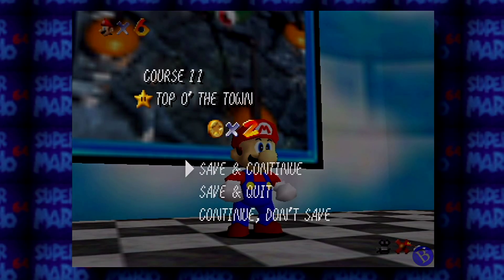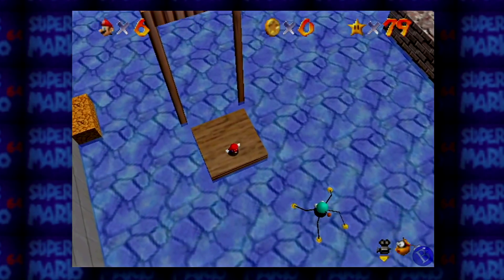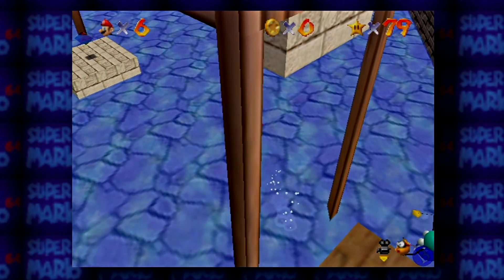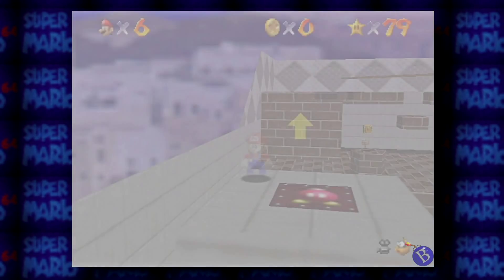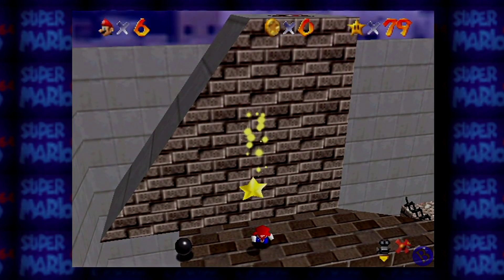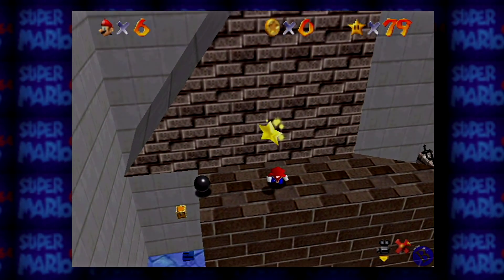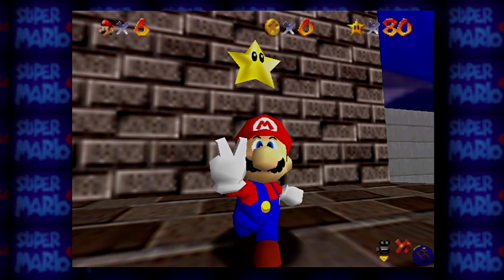Now next up is a very, very easy star to get. Let's hop into the lowest part of the portrait — platform, portrait, two different things — because there's a hidden little warp zone hiding in the corner of this area right here. And believe it or not, there's a star in that block — it's right there, easy to get. No burning my biscuits today, Mr. Flame Ball, whatever you are.